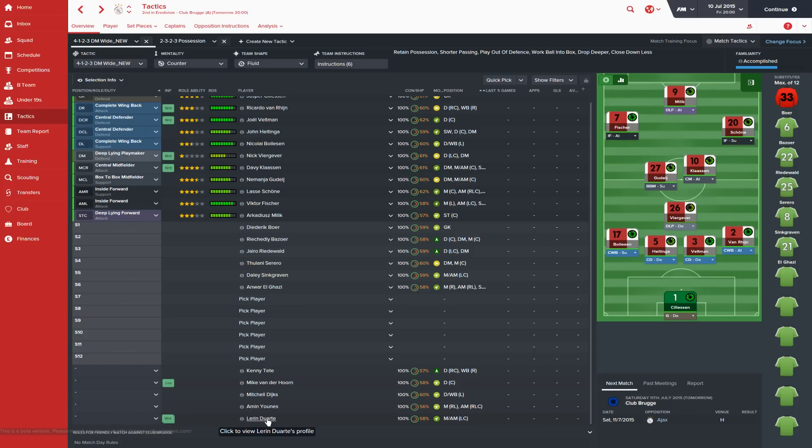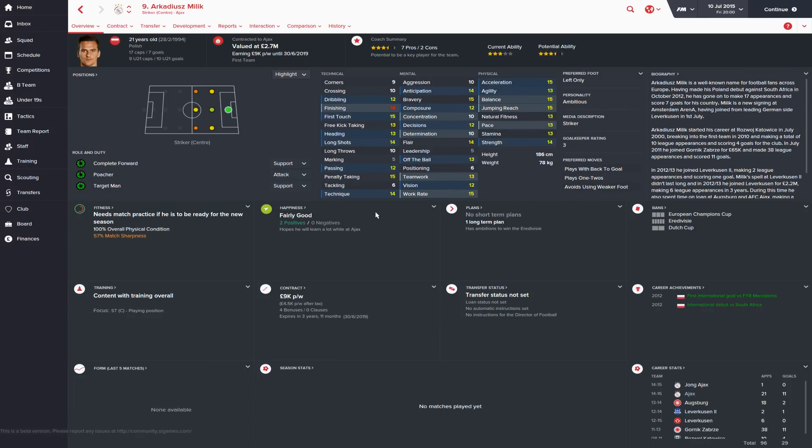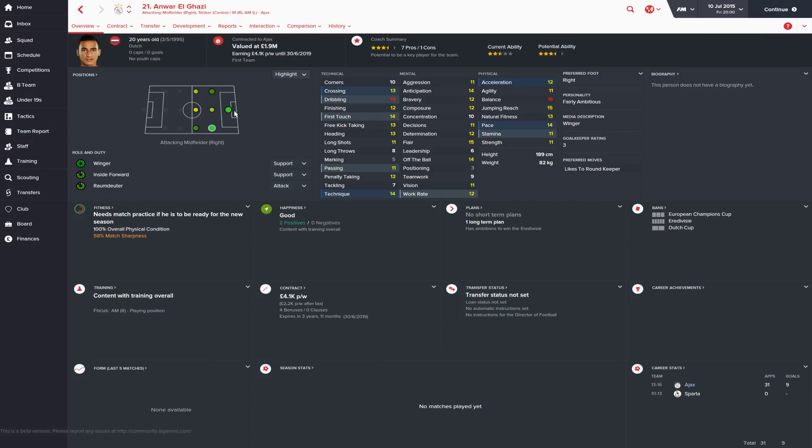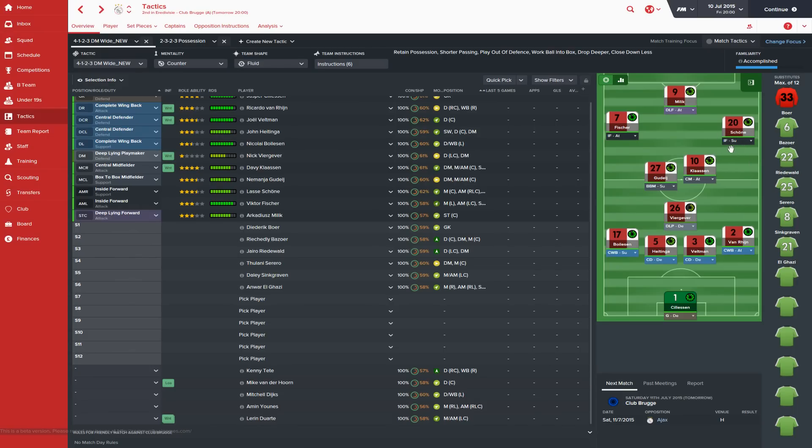In terms of strikers, Milik is going to be our number one striker — the best striker at Ajax by a country mile. He should do really well in the deep-lying forward and false 9 role. Sending Sanogo back means we don't have a secondary pure striker, so El Ghazi is going to be second choice striker as well — getting quite a few games between the attacking midfield right and the striking role depending on Milik's availability. So that's the full team.